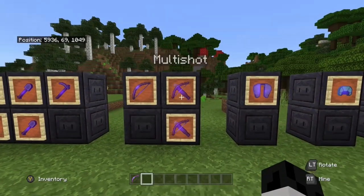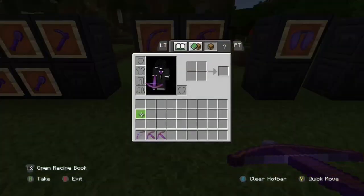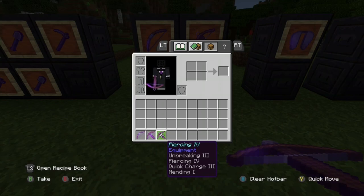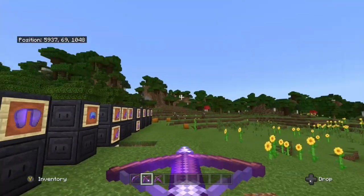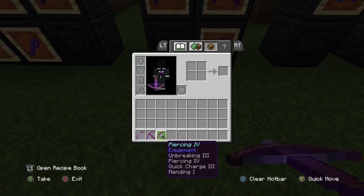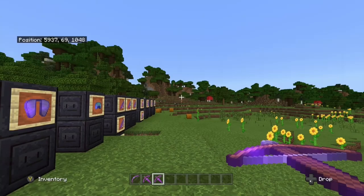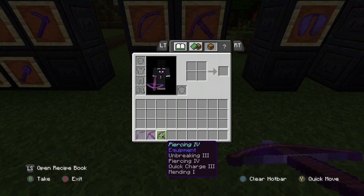For crossbows there are two types: one with multi-shot and one with piercing 4. On each of them you need unbreaking 3, quick charge 3, and mending. Multi-shot fires three arrows instead of one. Piercing 4 lets your arrow pierce through five mobs in a line — it's cool for achievements but not much else. I'd say go with multi-shot if you're using a crossbow.